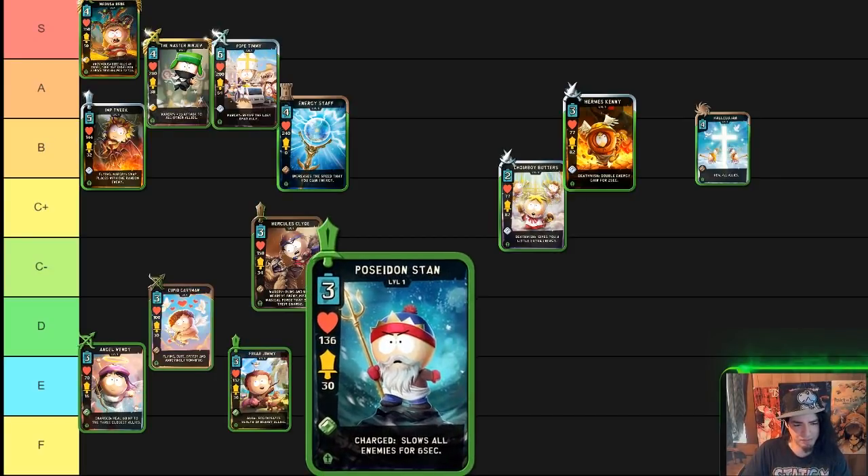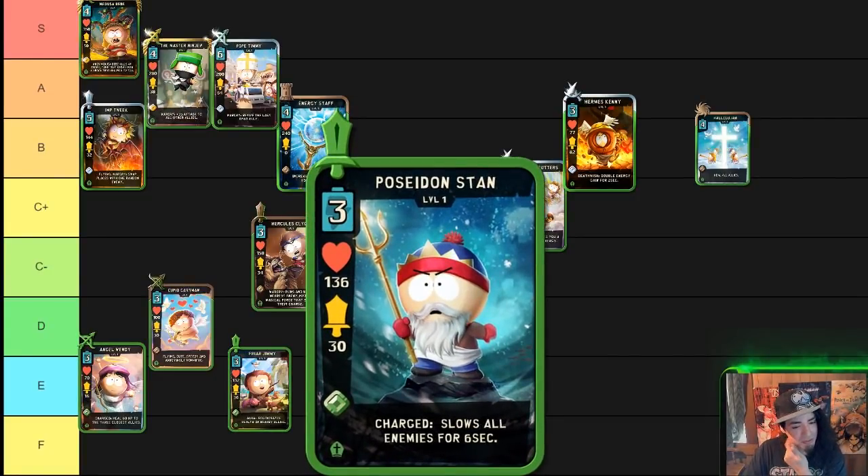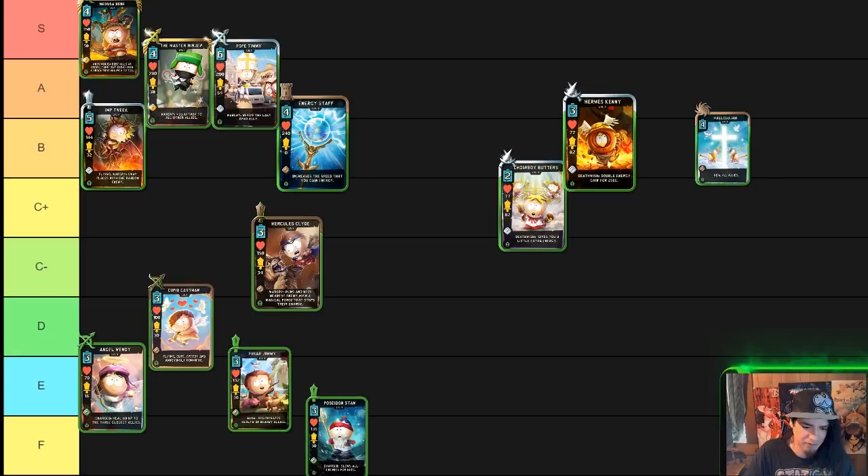The next card is Poseidon Stan, a common fighter three-cost, and he is going to be the only F card in the Mystical theme. His charged ability slows all enemies for six seconds, but his animation is slow and the slow duration is not long enough. His stats do not scale into the late game at all being a common card, and compared to any of the other Stans he is lacking in anything useful going into the late game. The card just doesn't cut it whatsoever — it sits in the F category.